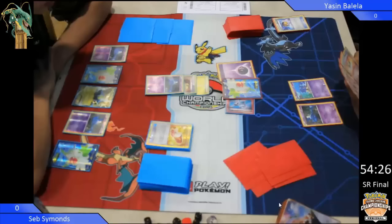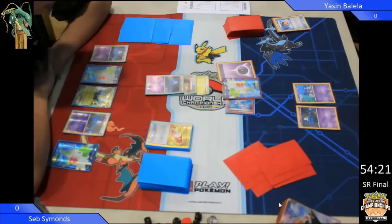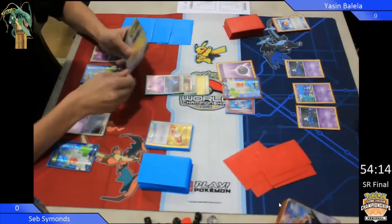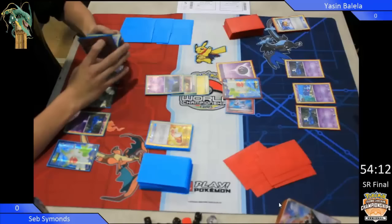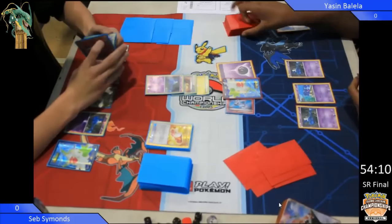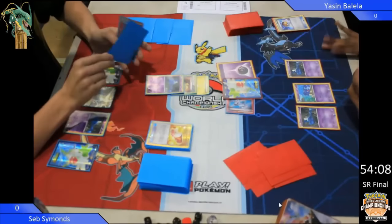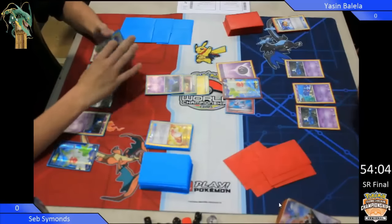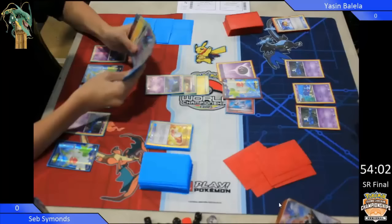An energy comes down, and it looks like he's playing Psychic energy here. I don't know whether there's going to be some kind of Gengar going on here. It might just be Wobbuffet Bats. We see a Shuppet there. Remember, Shuppet's got the attack which gets rid of a special energy attached to any of your opponent's Pokemon, not just the active. And we did see a Wobbuffet there. Remember that Wobbuffet turns off abilities other than Psychic Pokemon, so Wobbuffet will not turn off the bats for either party.